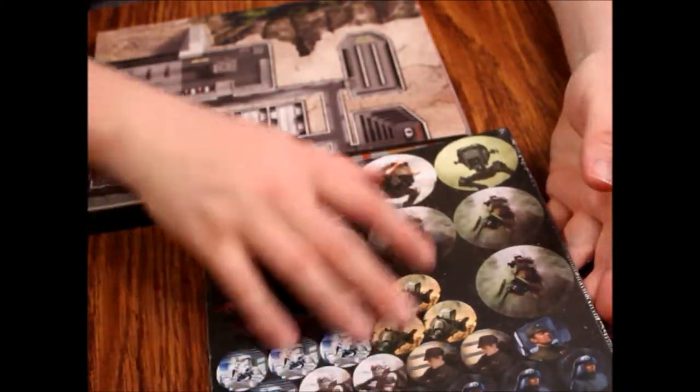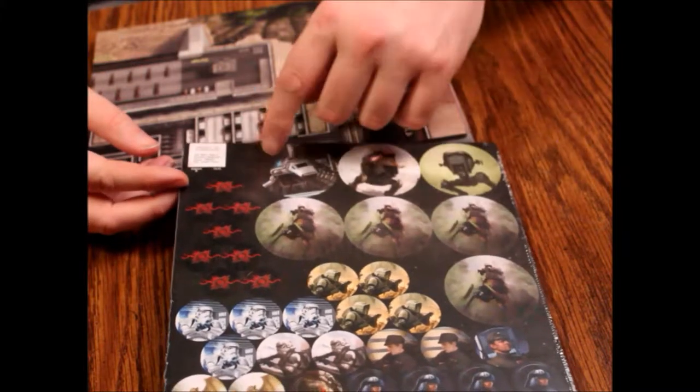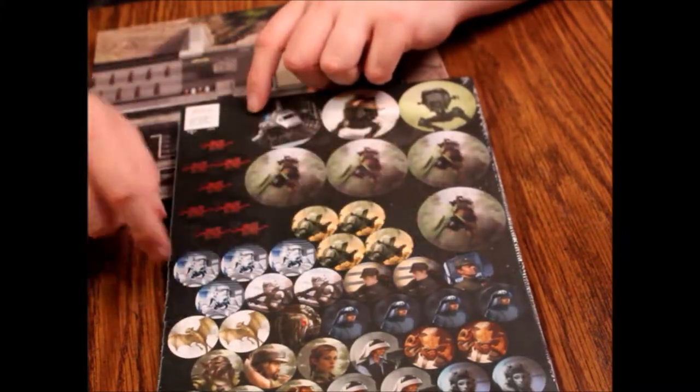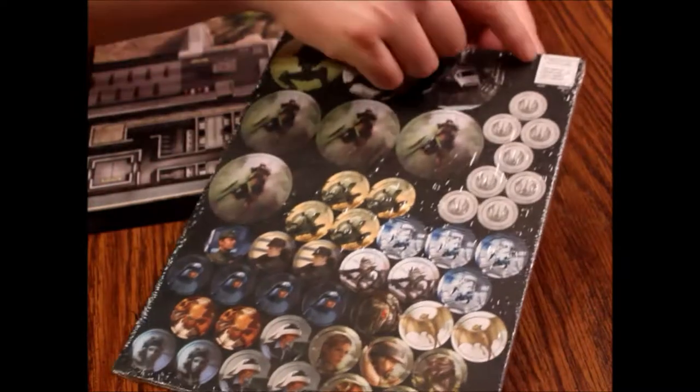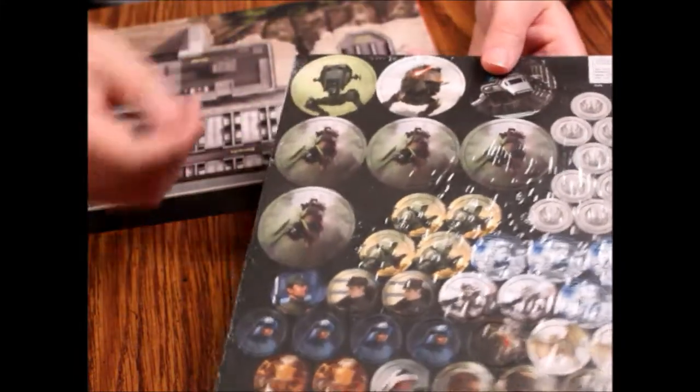We've got some counters here — it's just one sheet. We have Imperial ships, speeder bikes, an AT-ST, a bunch of Imperial and Star Wars figures, rebels, stormtroopers, and so on. The same thing is on the other side. There's a proof-of-purchase token up here: this is Star Wars Age of Rebellion Beginner Game countersheet SWA01, ISBN 978-161-661-8780. So if you lose it, that's how you'll find a replacement.